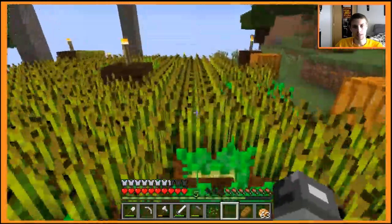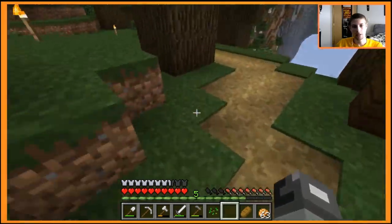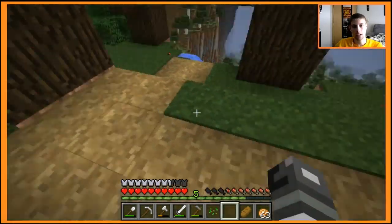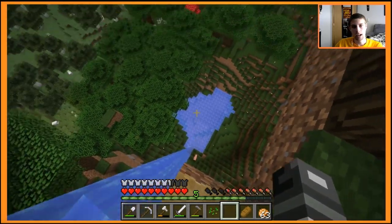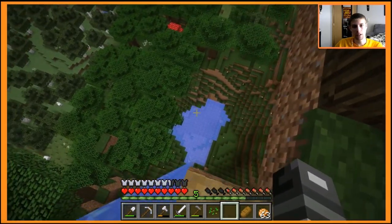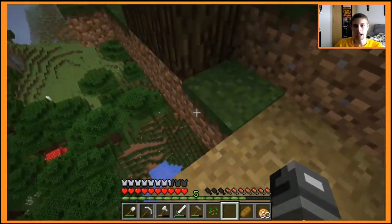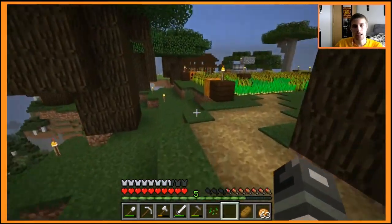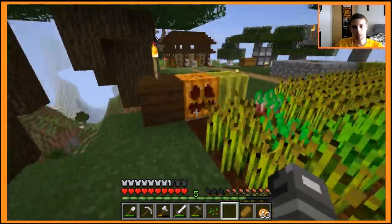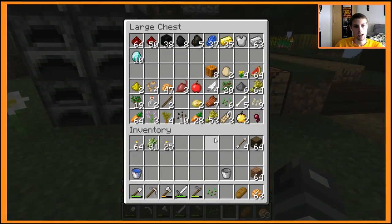We've got our farm going pretty well here - lots of wheat and beetroot, some potatoes, pumpkins and melons growing. The path continues over here to just a bucket of water I placed. I filled in some land and took away some land - I had a little lake down there so I could just jump down easily. We're going to see if we have enough paper to trade for that map.